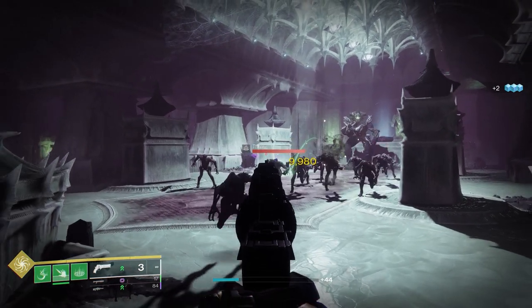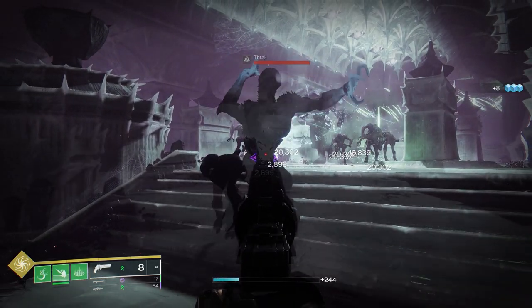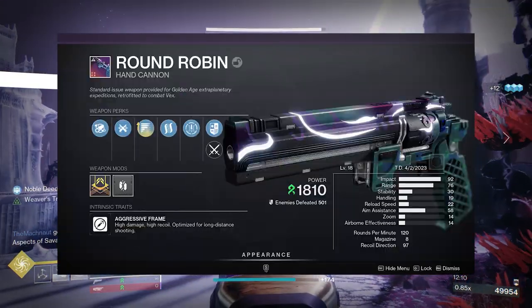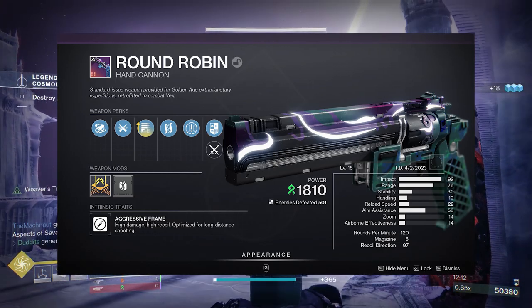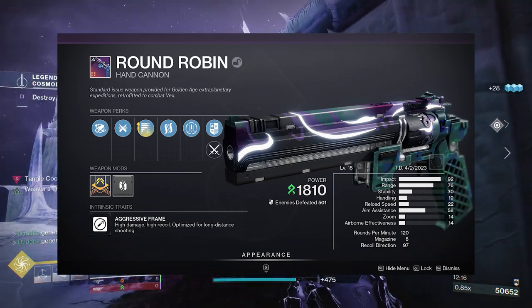I've got a hand cannon to show you today where you never have to reload it — watch that magazine fill all the way up to eight. It's an absolutely crazy hand cannon roll called the Round Robin. The perk I'm going to focus on is Subsistence, or the enhanced version.